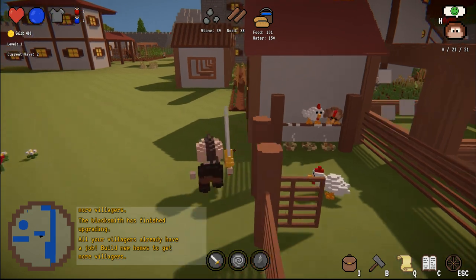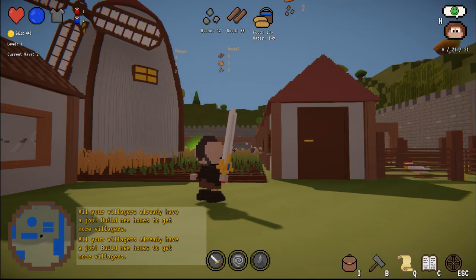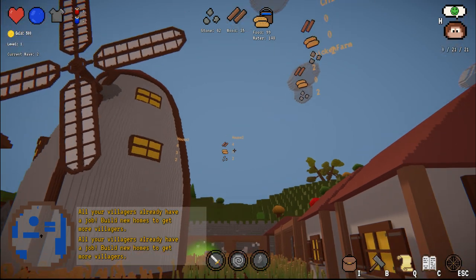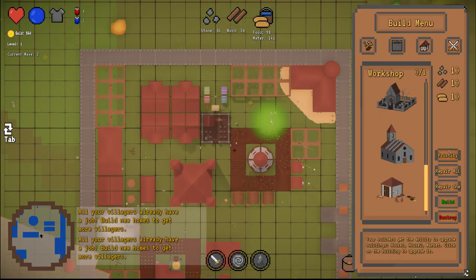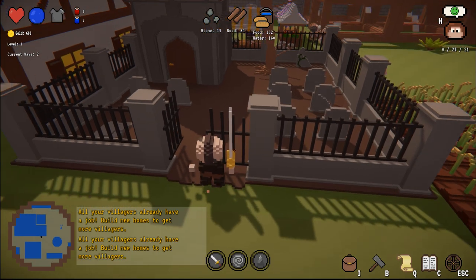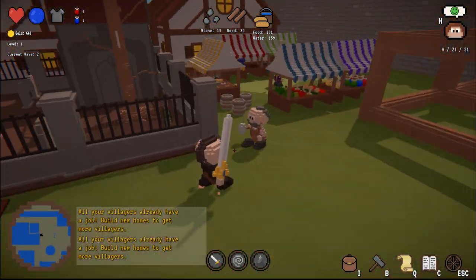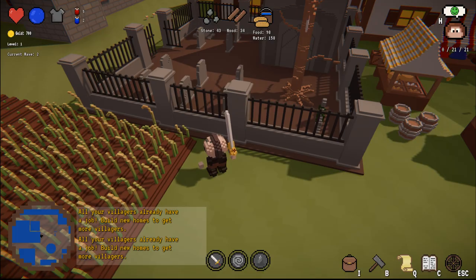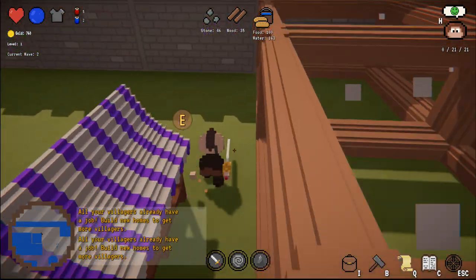If you forgot what you built where, you can read it over there. House 2 is just a bigger version of the house but also more expensive. This one is the graveyard — like I said, if you die you spawn there. If you don't have a graveyard you lose. Pro tip: build it in the middle of your castle, because if there are catapults or other enemies and it's on the outer edge, they will just destroy it and you lose very fast.